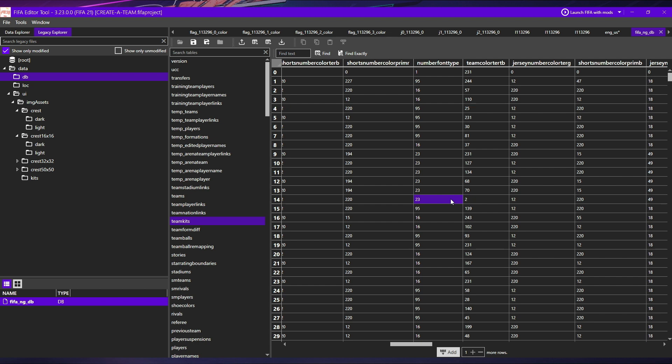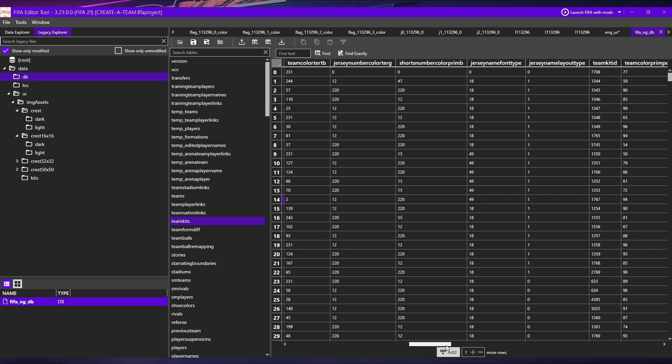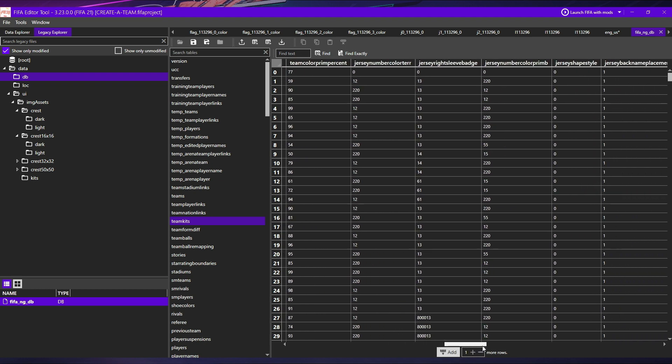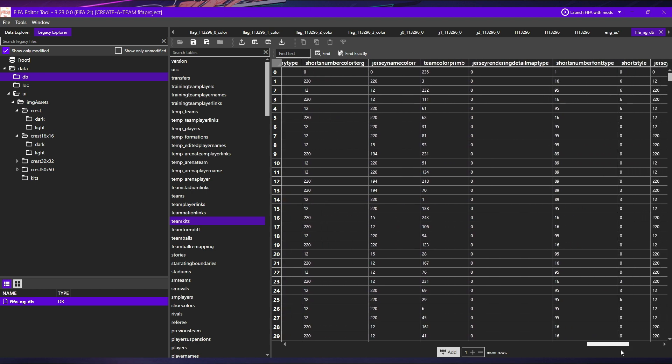You can also change things like the font type — there are various font types in the game. FIFA Kit Creator is probably your best solution for understanding how that all works. I've changed the font to the Red Bull style for names and numbers, so you may need to change that if you're not sticking with the Red Bull franchise. There are quite a number of things here that we can change. What I tend to do is export the table so I can look at it in an Excel spreadsheet — it's much easier to see than in this editor. You can then make changes in the spreadsheet and import it back into the database file.